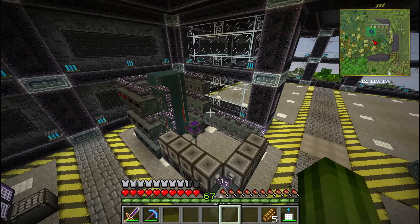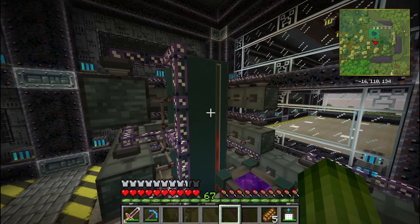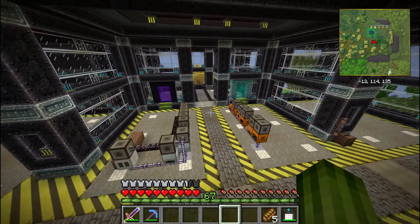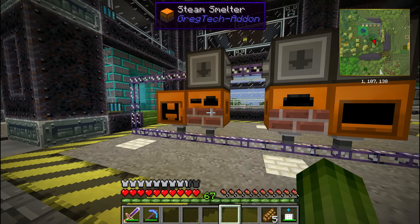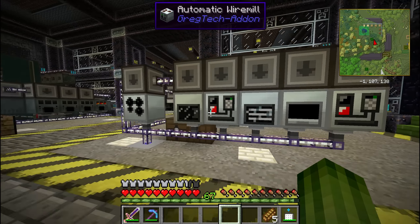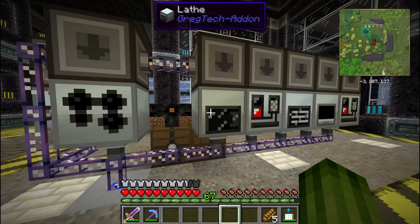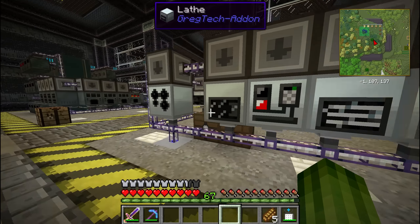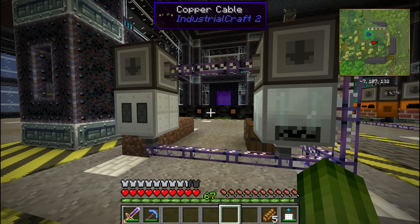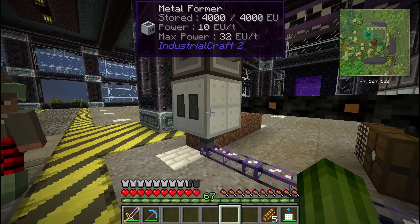Since the last video we've made some changes, expanded some stuff, and built new things. As you may have noticed we've added more Stirling generators and more capacitor banks. Swerv has also set up the GragTech steam engines. The GragTech and IC2 machines — I'm not sure which is which. That's what you have tooltips for. It's all GragTech — Swerv has been busy.